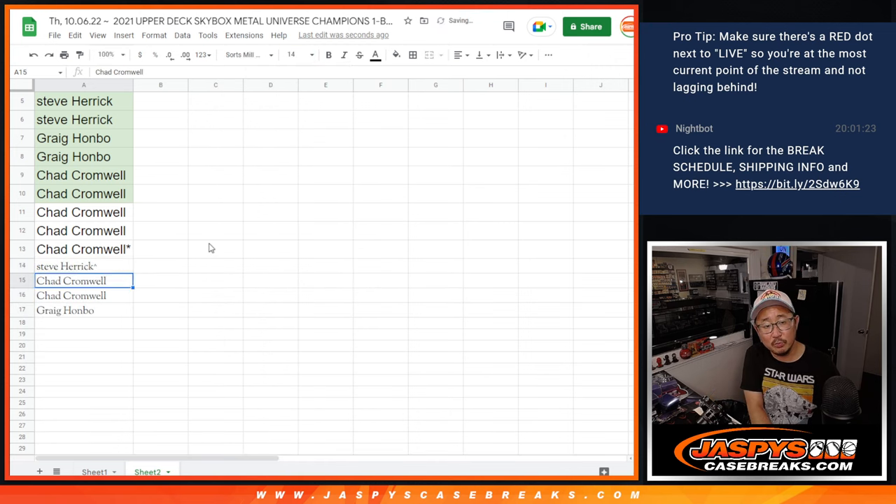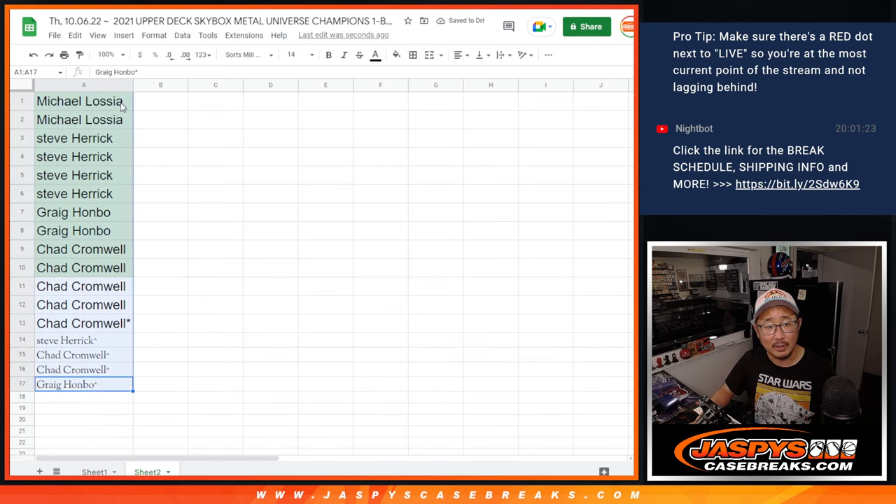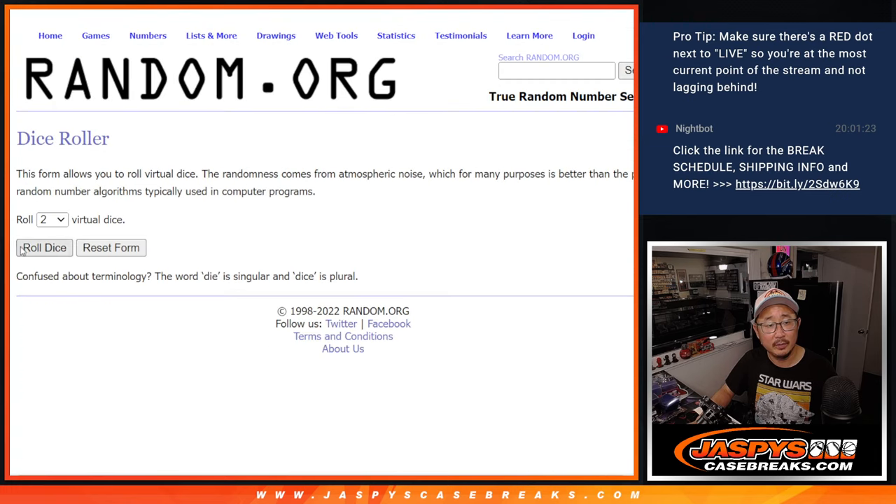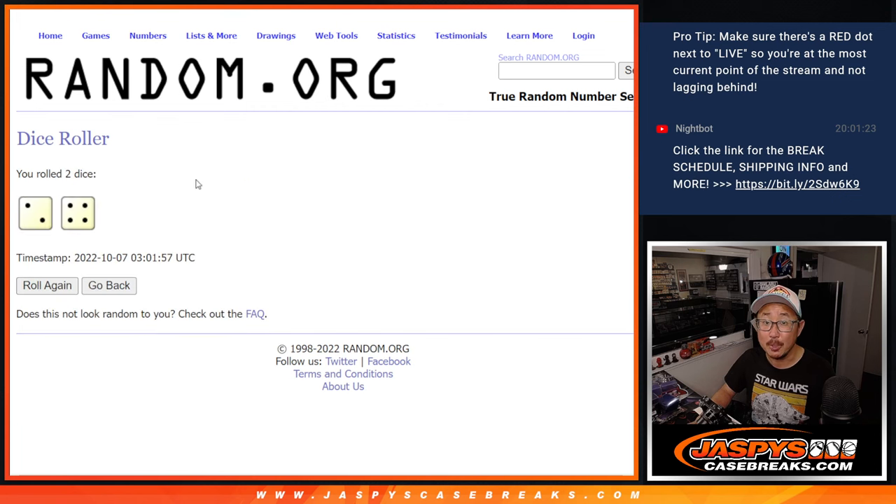Now we'll put those rooftop symbols next to your name so you know you won those spots. Now let's randomize you a letter. Those are the letters right there. Get your names in here. All right, good luck.